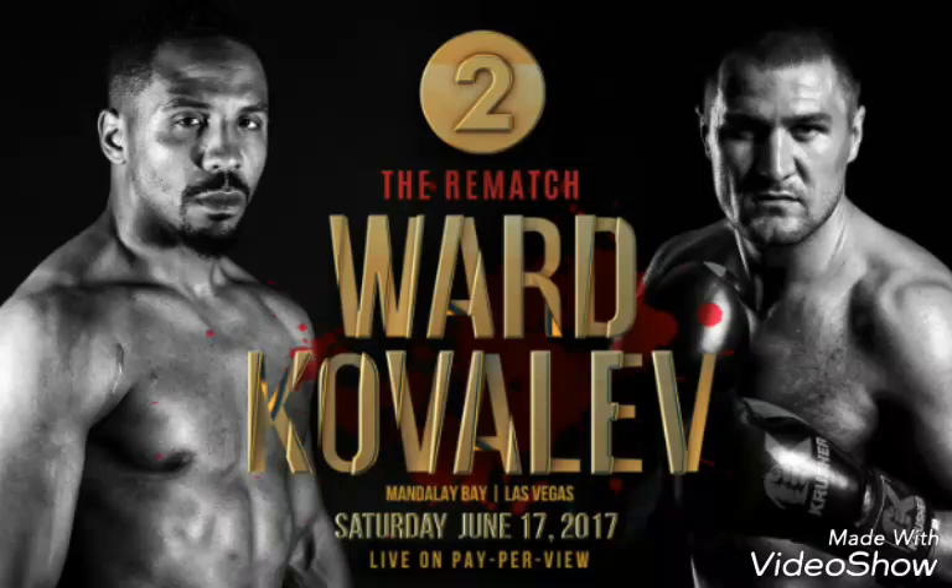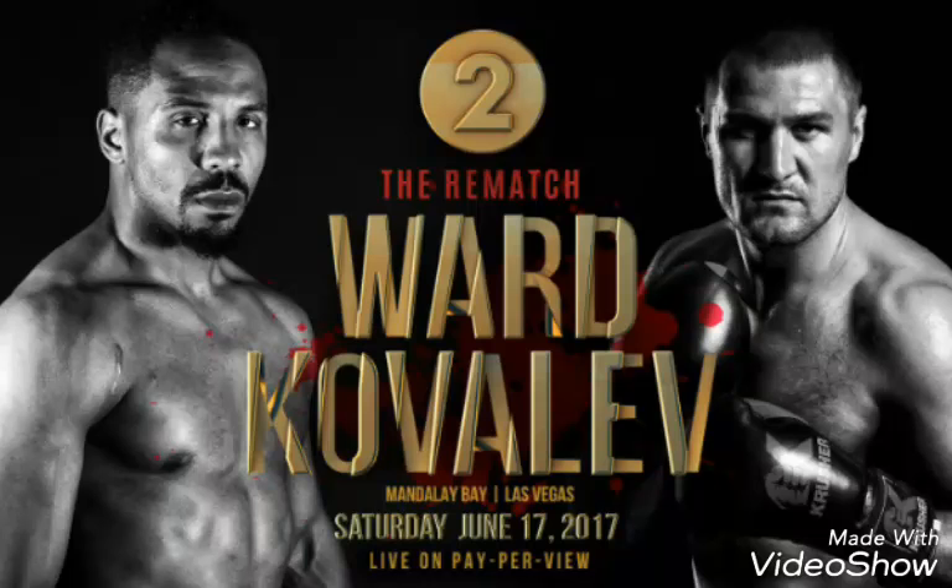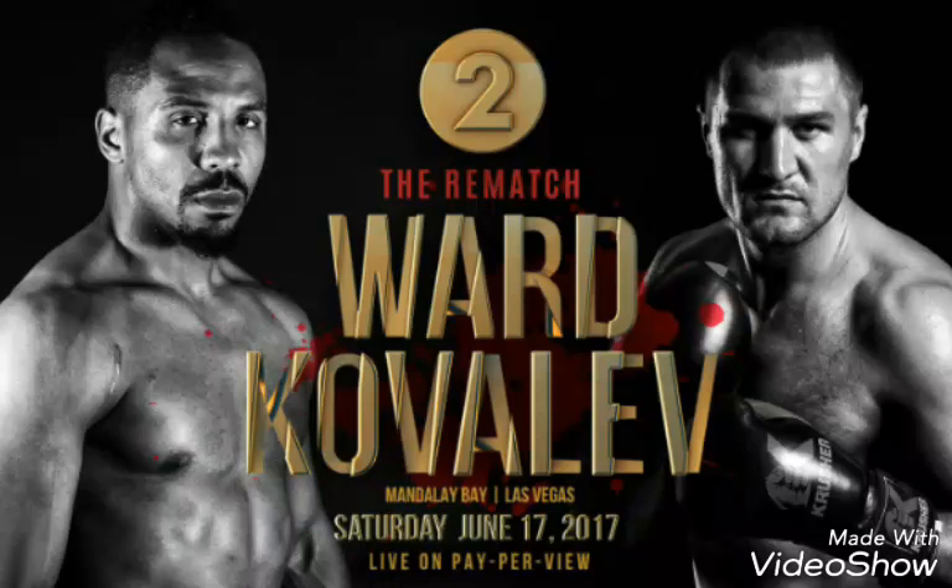A jab to the body actually helps you get to closer range, and you can mix it up - jab to the body, jab to the head. This is one of his keys to victory. After a few rounds, Kovalev won't know if Ward is going to jab to the body, jab to the head, or just feint the jab. As he's jabbing, Ward could just come in on the inside - it keeps Kovalev uncertain. Ward could get caught with the right hand coming in, but he should keep his guard up, feint, make Kovalev think, get on the inside, and be a bit cagey, maybe a bit dirty - holding and clinching.